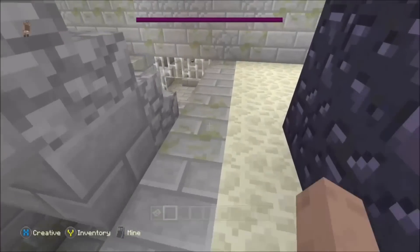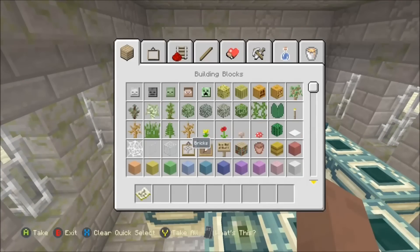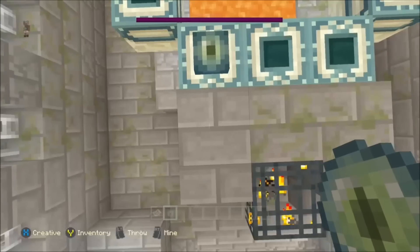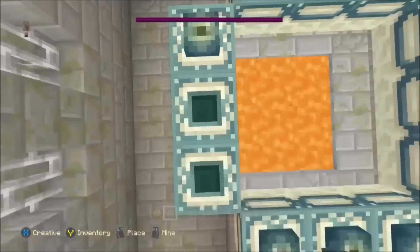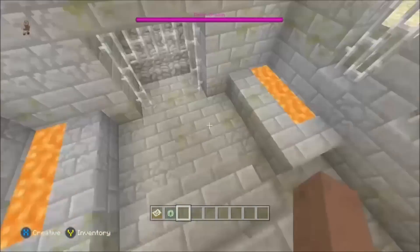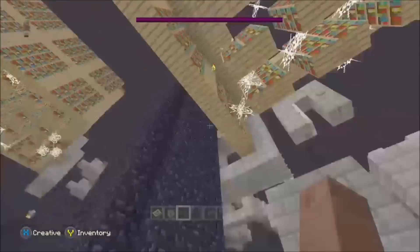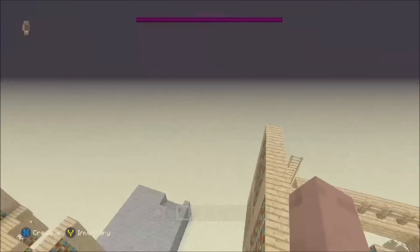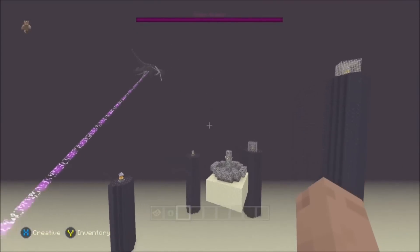To get that second ender dragon, you want to go to the stronghold — not the abandoned mineshaft, the stronghold — and fill in all of the eyes of ender. You can't get eyes of ender in survival, so this isn't survival-friendly, but if you want to do this in survival at least start it up in creative. I'm just going to look and see if there's another stronghold around.